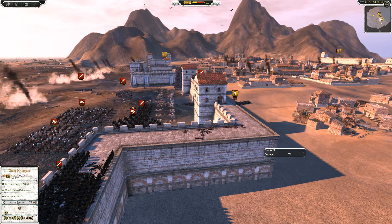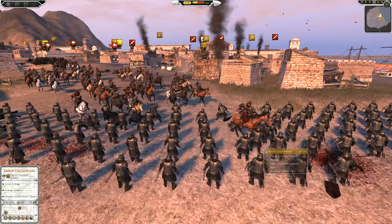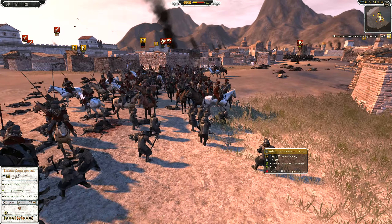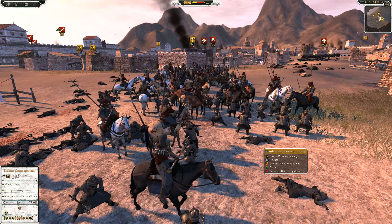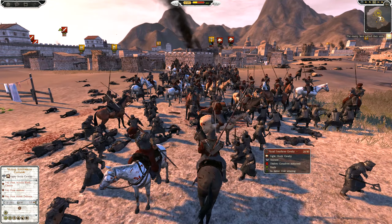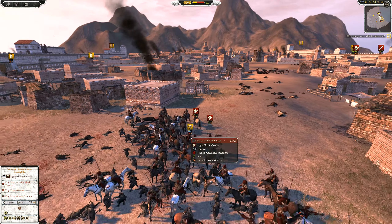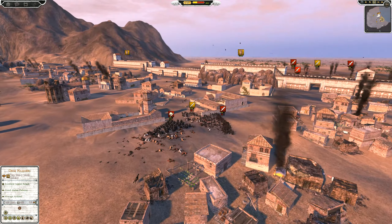Jeff is running out of troops and running out of options. He's got to try and keep his crossbows alive somehow. At the very least he can get his crossbows on the walls and his infantry down below so his infantry could fight Mordor's cavalry. He pulled him off his horse and got his axe into him. Mordor is also running out of cavalry now, but it did its job — Jeff's army has been severely weakened by all this cavalry action.